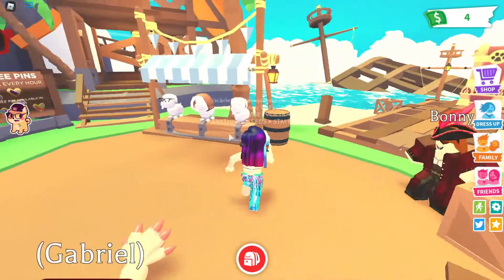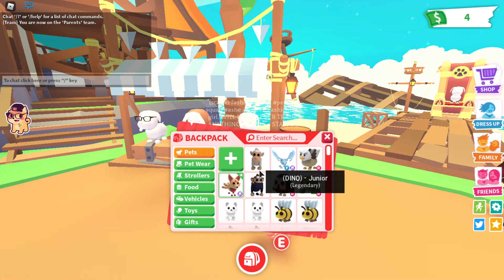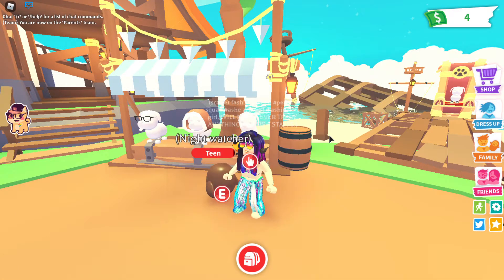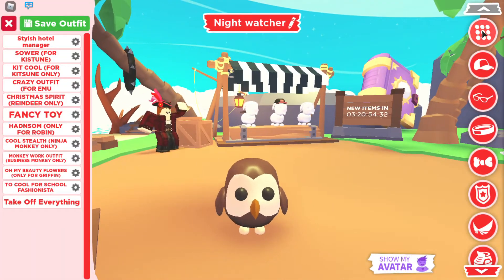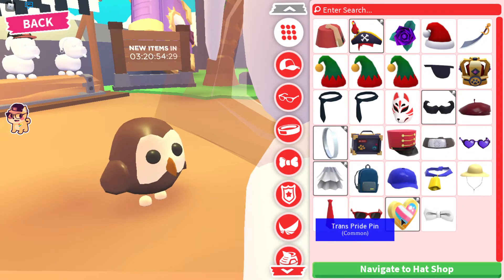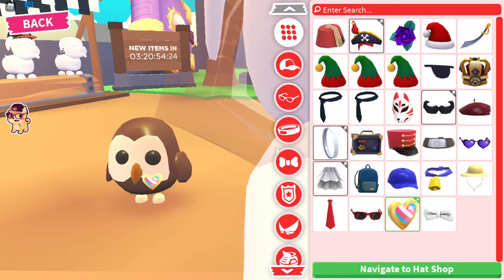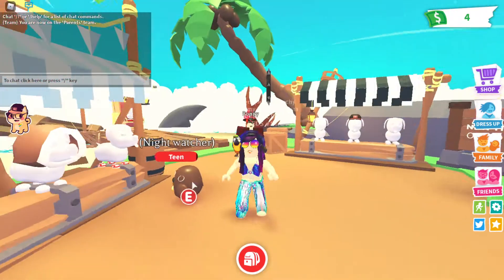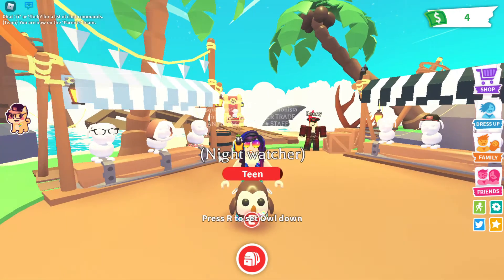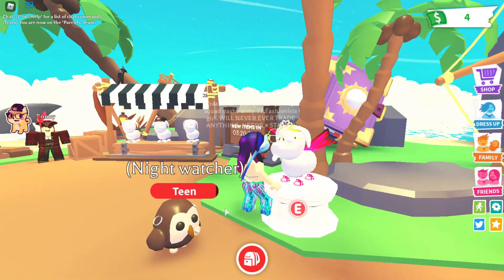We already have the hoop earrings. The sneakers could look cool. Now let me try some of my other pets — Night Watcher. Going right on his feet. Well you can't really see his ears, so they just hang from the side — that's cute. By the way, I bought the pirate bundle because I thought it actually looked cool.